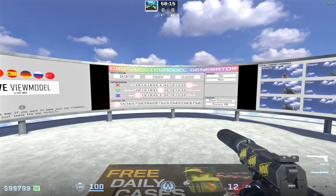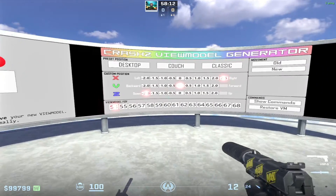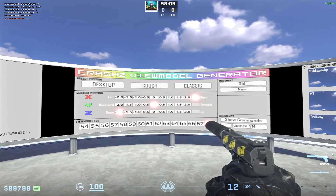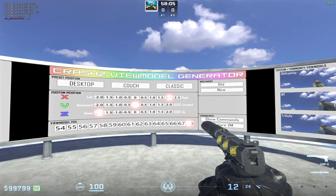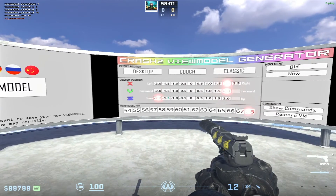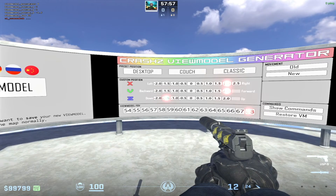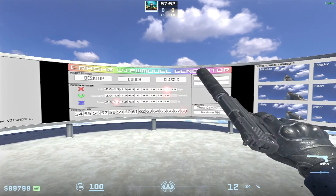Out of all previous videos on pro player settings, JL was the first one whose hand settings weren't standard. Specifically: ViewModelFOV 68, ViewModelOffsetX 2, ViewModelOffsetY 2, ViewModelOffsetZ -1.5. These hands differ from standard ones because they are stretched forward and not shifted as much to the right.